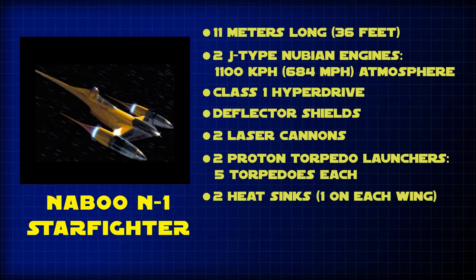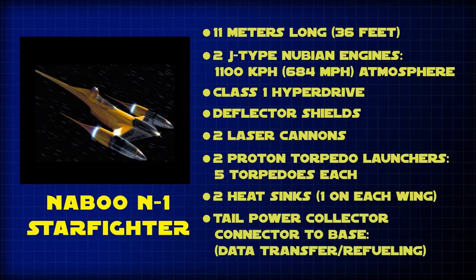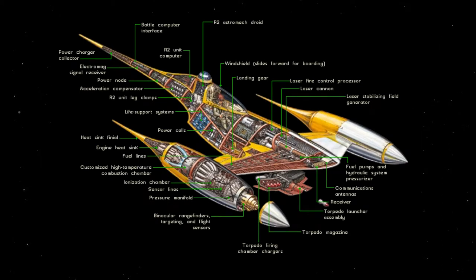The two cylindrical modules on the wings of the craft housed heat sinks to cool the engines. The long tail of the fighter housed a power collector that collected excess energy from the craft, as well as being able to connect to custom outlets in the hangar on Naboo to transmit data and refuel. The N1 was developed by the Thied Palace Space Vessel Engineering Corps, and its shapely design and bright colors reflected the cultural taste of the people of Naboo.